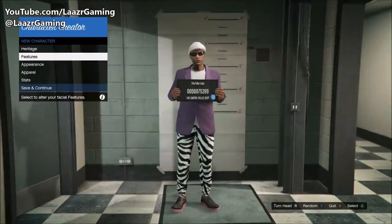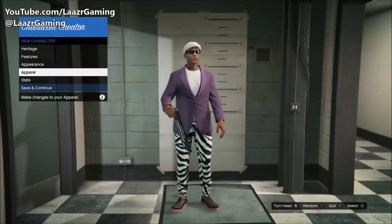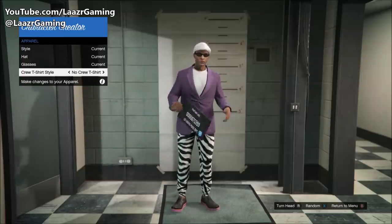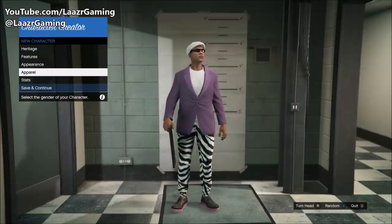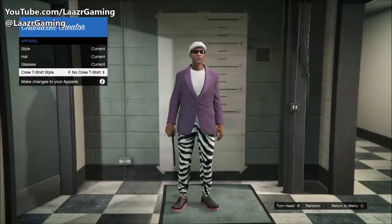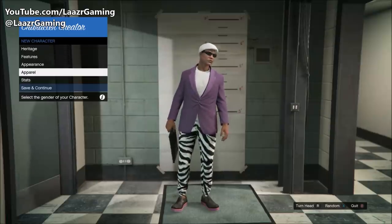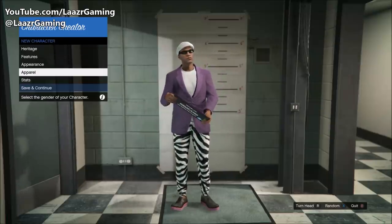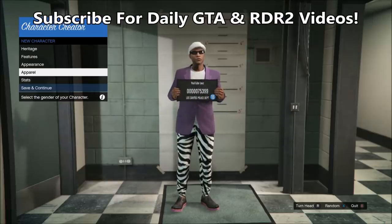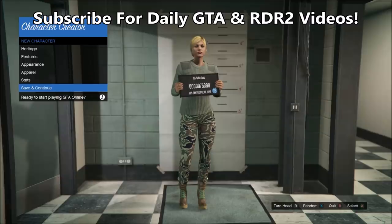Once you're in the character creator menu, go down to Apparel and then Crew T-Shirt Style. While hovering over Crew T-Shirt Style, press B and Down very quickly. If you do it correctly, you should see only three options in the bottom right corner. The first time I did it too slow and had four options, but the second time pressing B and Down quickly — or Circle on PS4 to back out — gave me only three options.